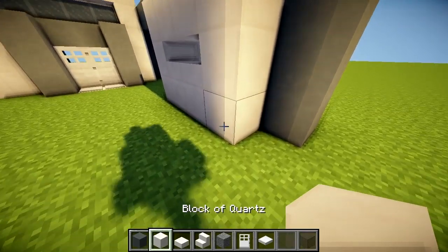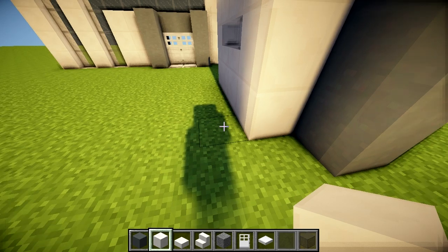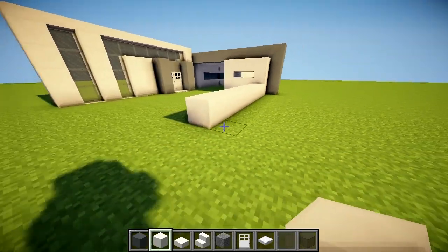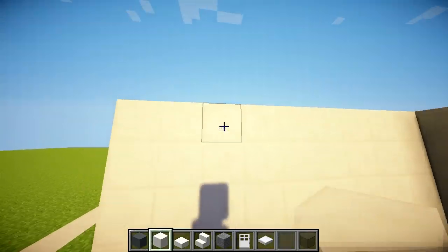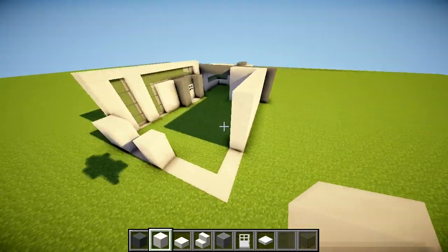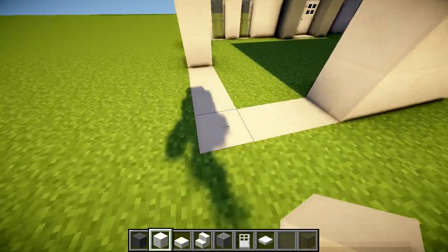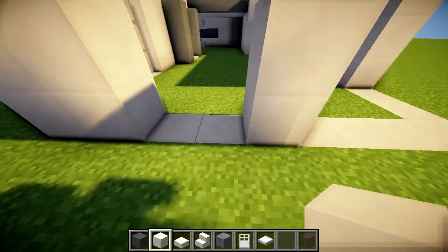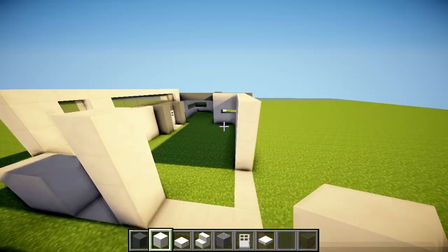Now this wall here is going to be nine blocks wide: one, two, three, four, five, six, seven, eight, nine. This wall is going to be four high — the others were three high, just to clarify. It's going to come out from this wall three blocks: one, two, three, then turn the corner four blocks — one, two, three, four — with two pillars. These are going to be windows.